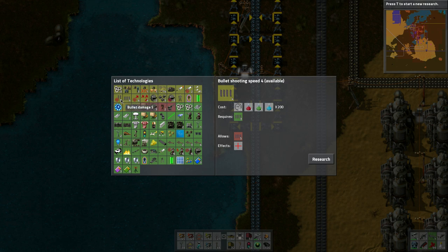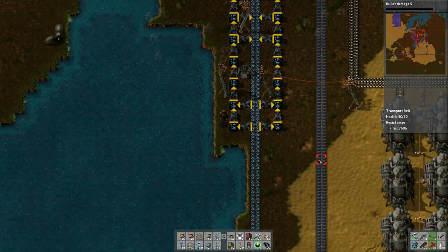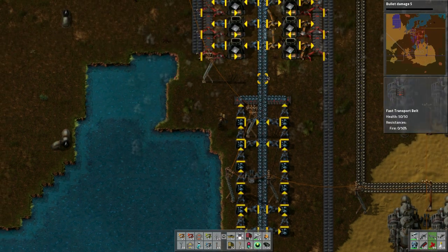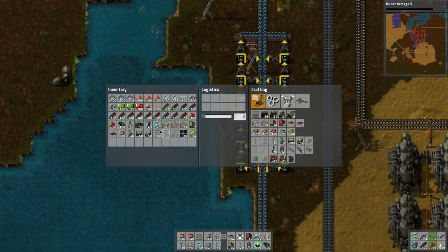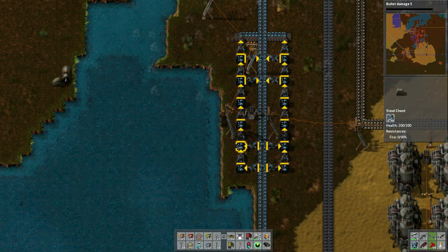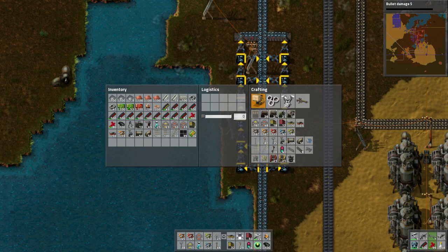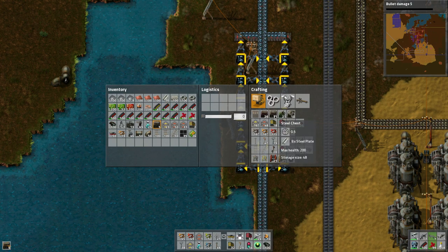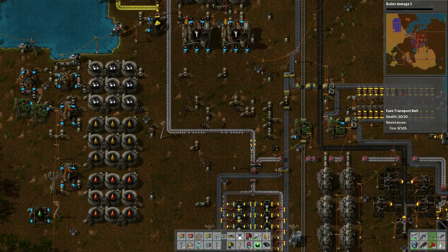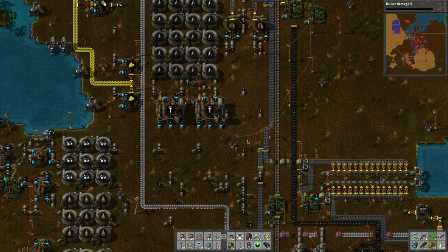Let's do bullet damage level five because it's going to use some alien packs - we've got a bunch stockpiled and we could utilize those extra resources instead of holding onto them. I want to create six for twelve chests - six, seven, eight, nine, ten, eleven, twelve. Let's grab some more steel. Looks like the steel on one side is being used - I think that's because specific acids are being consumed.